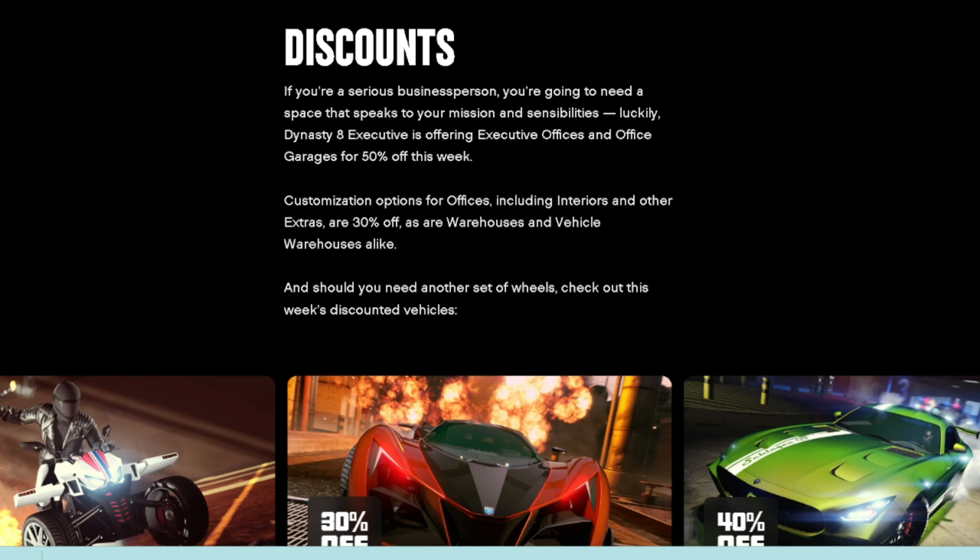The Karin Turismo is also available for free on the podium. For discounts, customization options for offices including interior and other extras are 30% off, as are warehouses and vehicle warehouses. We also have the Strider at 50% off, the X80 Proto at 30% off, and the Benefactor GT at 40% off.